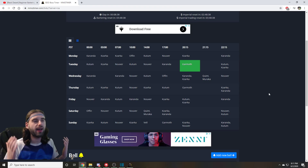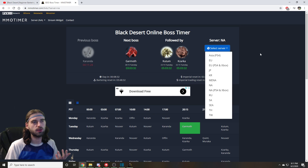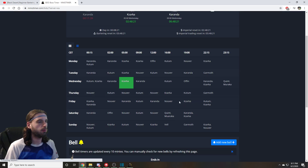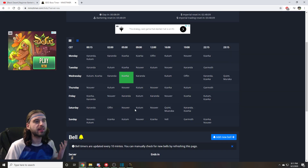Now, as far as when Vel actually spawns, I will link this in the description below, but basically, this is mmotimer.com. If you select your server, it will show you the time that Vel spawns, so for the NA server that I play on, it is at 2 p.m. Pacific Standard Time. Basically, all you've got to do is pick your server, so for example, if you were on the EU server, Vel would spawn at 1600 Central European Time. So once again, this table will be linked in the description below.